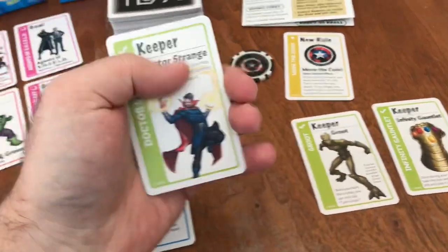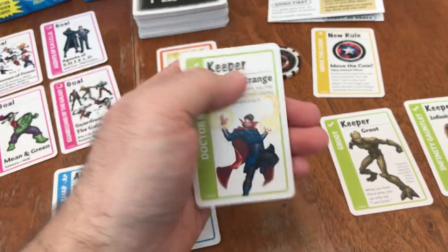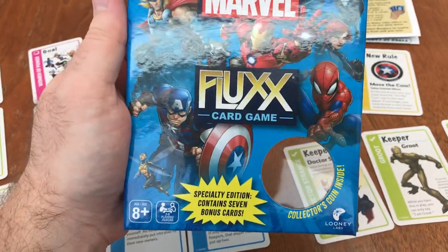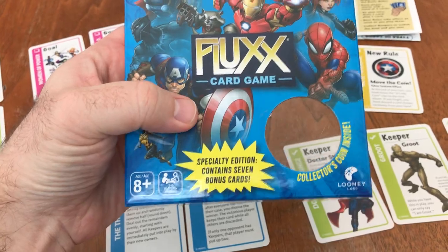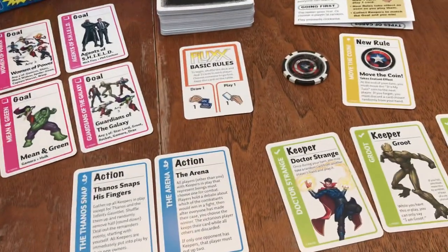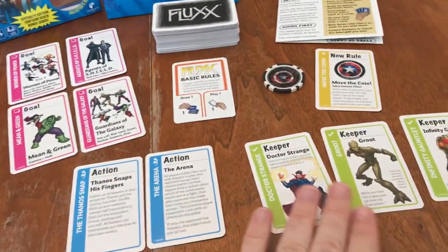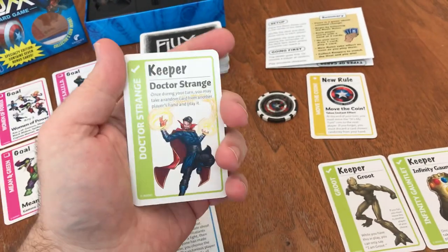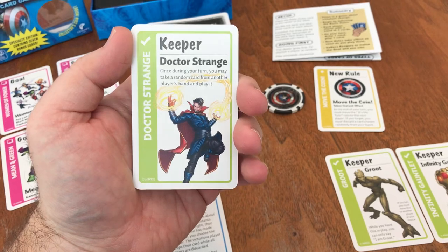Some of the keeper cards have some special abilities as well. Now I can't remember exactly because I've played with this and shuffled them all together. This specialty edition had seven bonus cards, so I'm not exactly sure which is which. But if you get this version, you will get all of these cards. Some of these keepers have abilities, which I think are cool — I like when they do that with keeper cards.